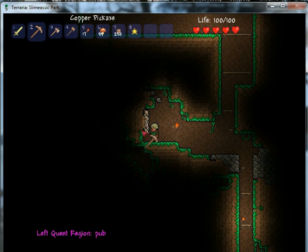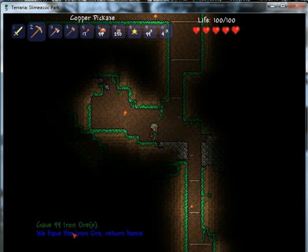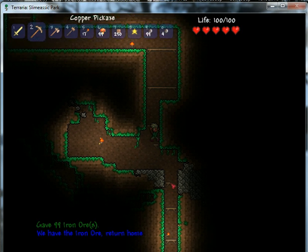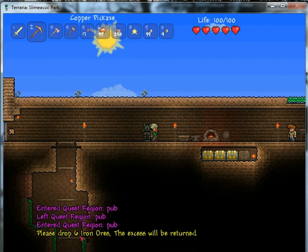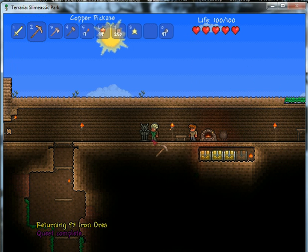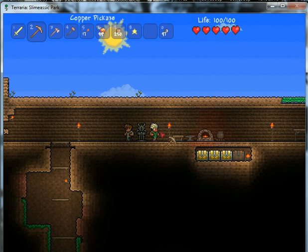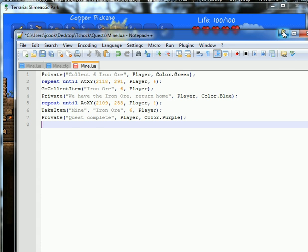Now if we do list quests, we can see that the available quest in this area is mine. Let's test that — we're going to do start quest, quest name is mine. It says 'collect six iron ore.' I left the pub, came down here, and I have six iron ore — actually I gave myself 99 so obviously I have enough. It says 'we have the iron ore, return home.' Back in the region, it says 'please drop six iron ores, the excess will be returned.' I drop them, it gives me 93 back, and tells me the quest is complete.